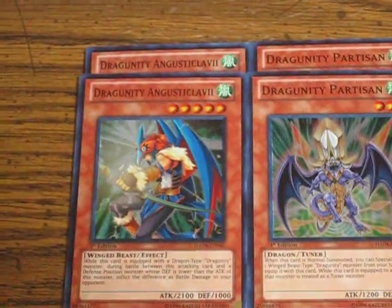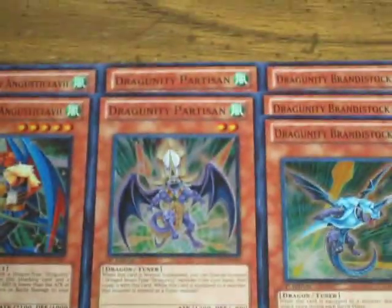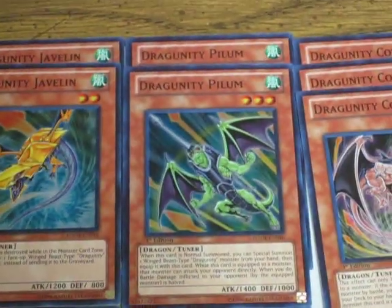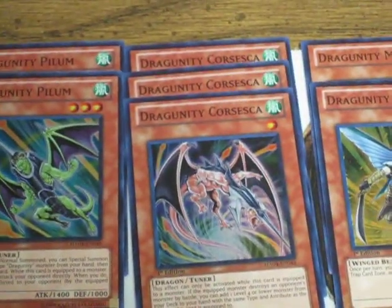Starting with the Supers: got two of this Dragunity guy, two Partisan, three Brandestock, two Javelin, two Pilum, three Corsica, and two Militum.